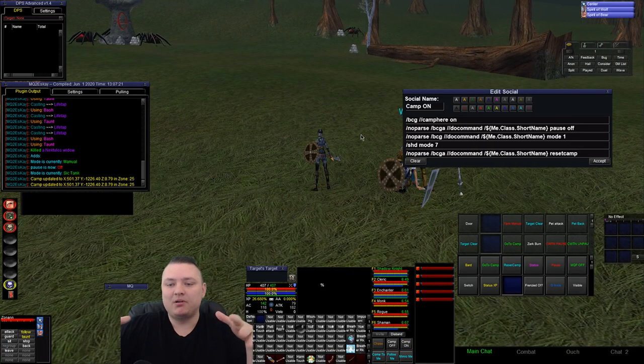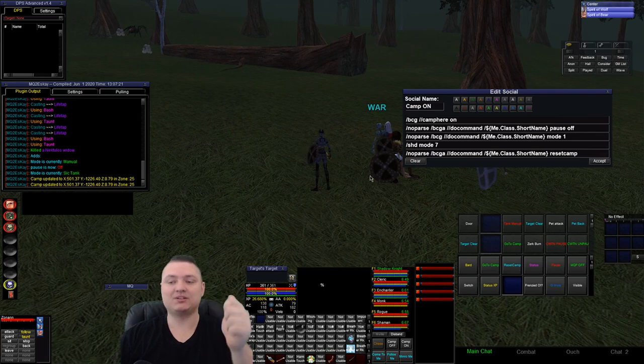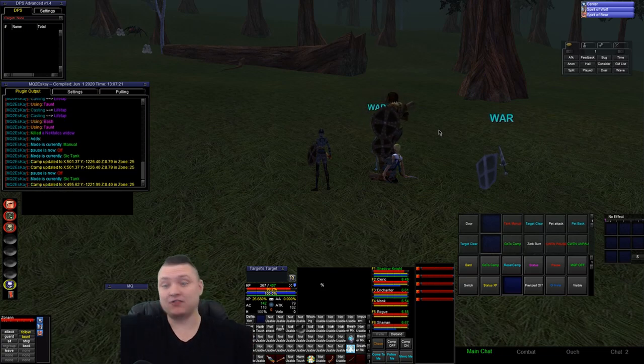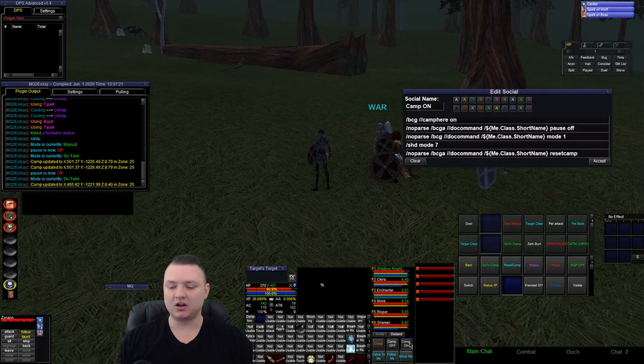This is just how I set up camp. I may go mode five, mode four, mode zero, or stay in sick tank. The point is: regardless of what position my group was in — even if they were invis, paused, or had a camp set elsewhere — I can quickly hit this button and my tank goes into sick tank mode, resets camp to where I'm at right now, and starts fighting stuff. As things die, I retarget new stuff and keep fighting. My camp on button does a little more than just camp here — it's basically camp here and do stuff right now if there's stuff to be done.